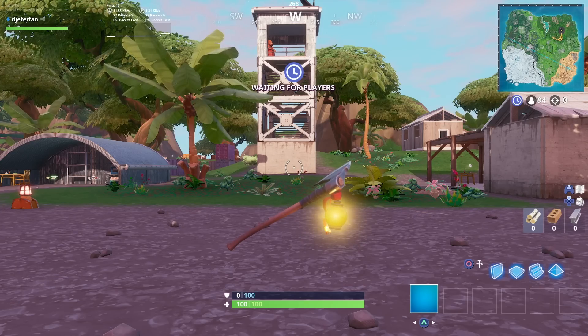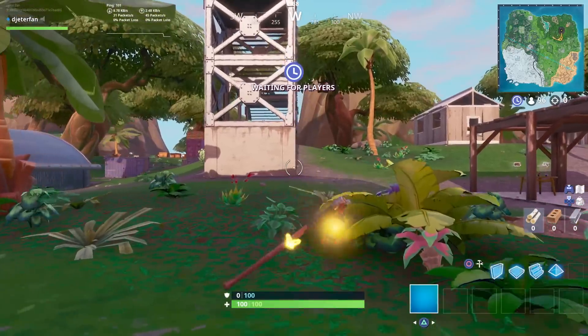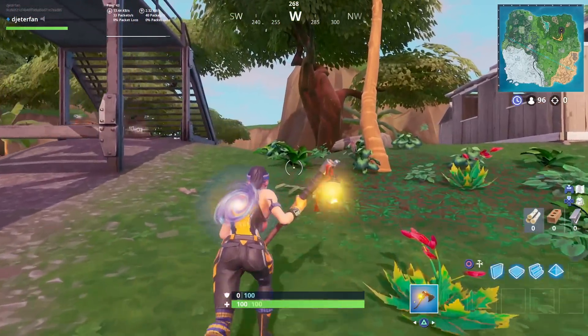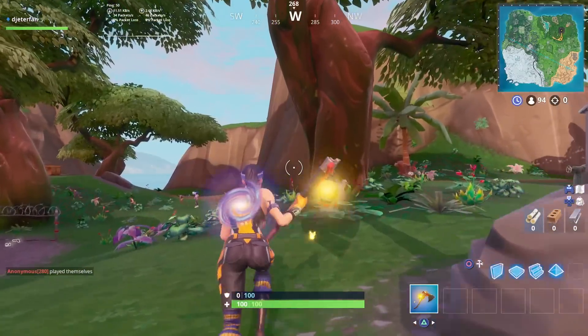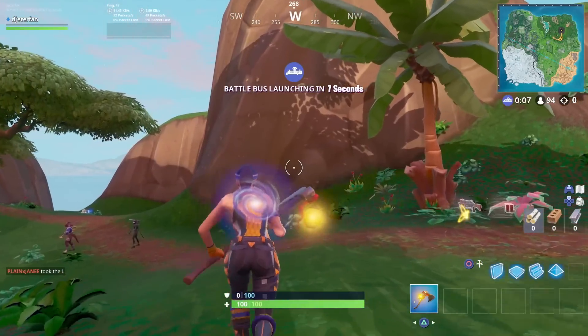What is going on everyone, and welcome back to a brand new Fortnite guide. In this one, I'm going to be showing you guys how you can deal damage from above to complete your weekly challenges. This is a pretty easy challenge — all it really means is to deal damage from above on an elevation. All you really need to do is just build up on somebody or land in certain locations.